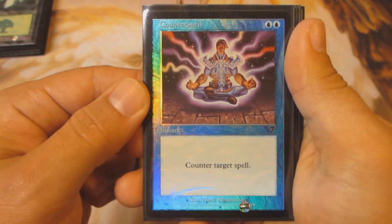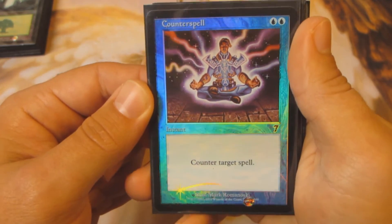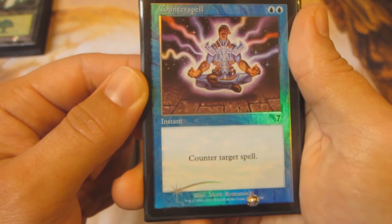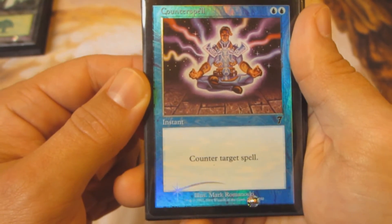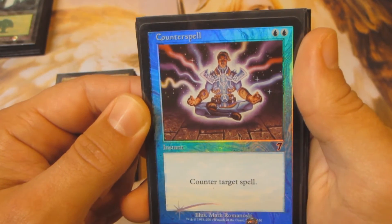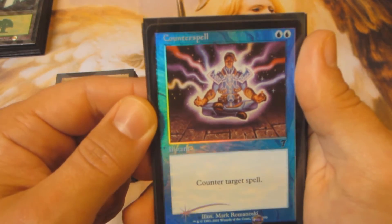Now we're getting into the good stuff. Check out this Counterspell — this is my favorite artwork. It's the 7th Edition Counterspell, no flavor text, just real simple, right to the point: counter target spell. But it's the artwork that really does it for me. I really like a lot of the 7th Edition artwork.